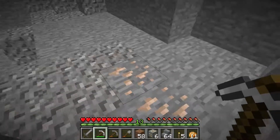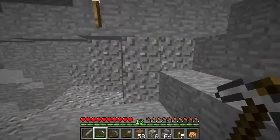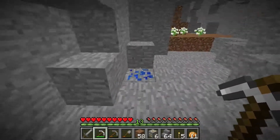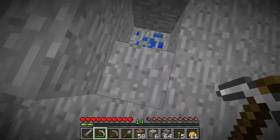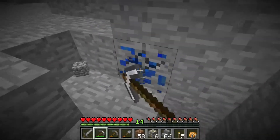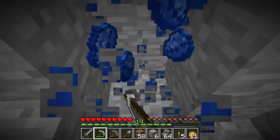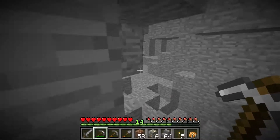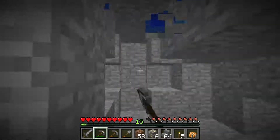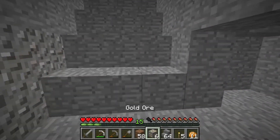There is a cave here - we can use this as our base of operations. We've got - you can just strip mine down that way, strip mine down that way, strip mine each and every way we can think of, to try and find the light blue ore, which is diamonds. Not the dark blue ore, which is lapis. But we're currently on 1.7.10, so lapis is only useful for dyes and getting our levels up, which I'm currently doing. But yes, there's nothing really else at this level, which is kind of annoying.